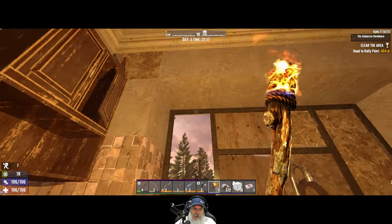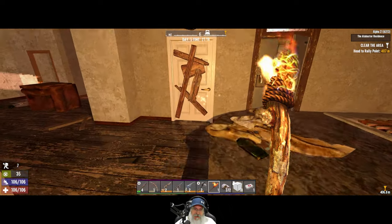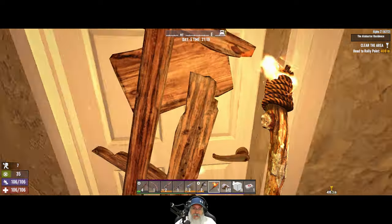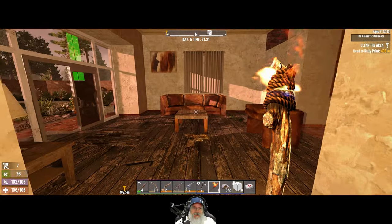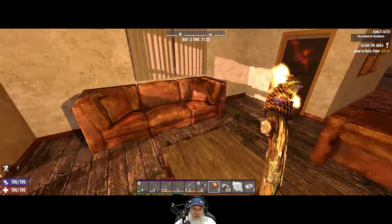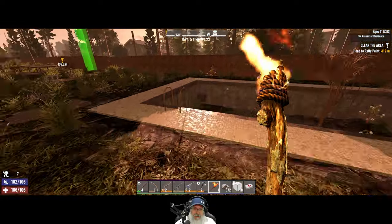We did put that one point in Master Chef, so that's part of what's happening here. We've already been through here right? Yes, that laundry room. Very good. So now we can make food that's not going to make us thirsty — that's a damn good thing if you ask me.